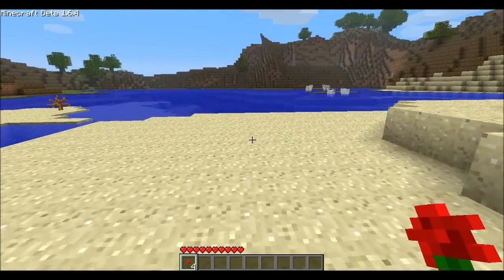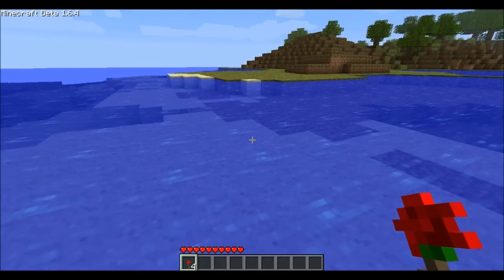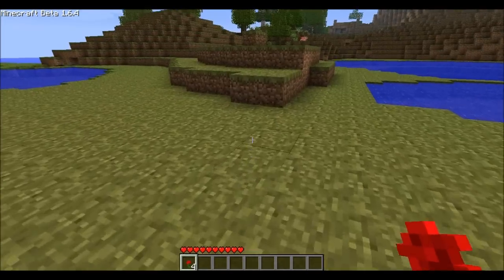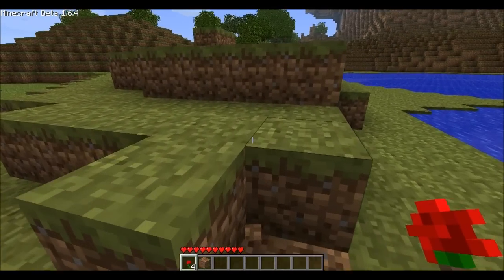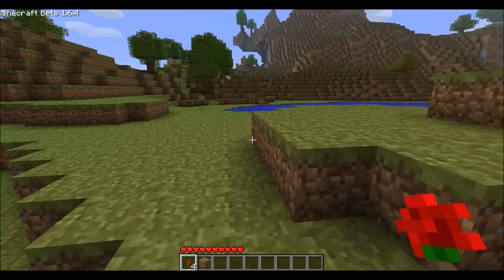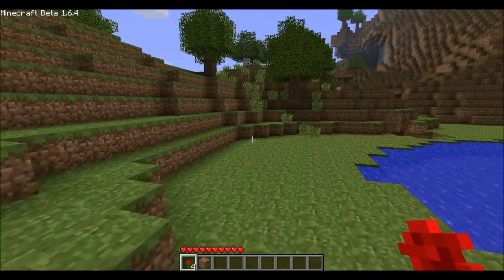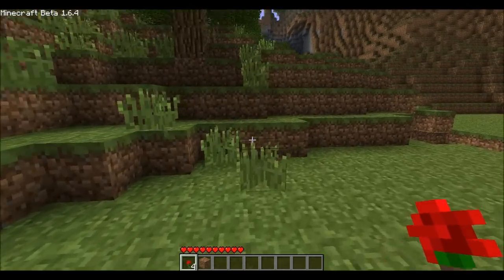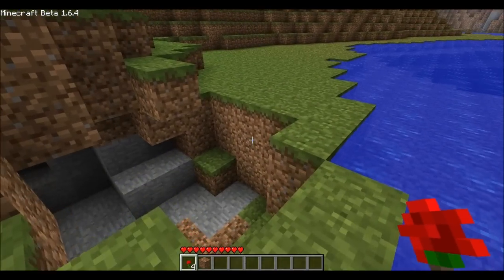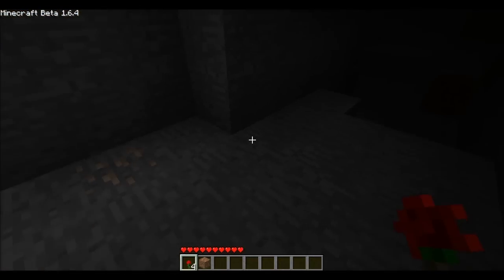That covers most of the updates for 1.6 that matter. A lot of the bug fixes involved multiplayer: other players can finally see your block breaking animations now, and they can hear you when you open and shut doors. It's a lot more difficult for griefers to sneak up on people. There's also a fix where you can now hear other people's records when they put one on in a jukebox — other players in multiplayer can finally hear it.